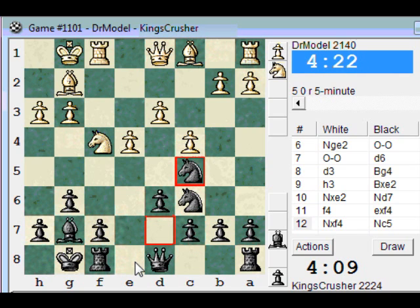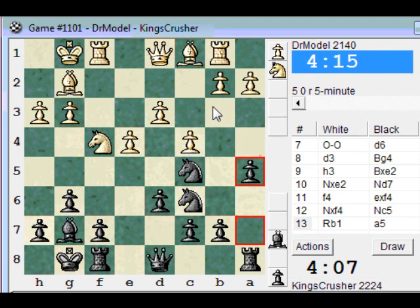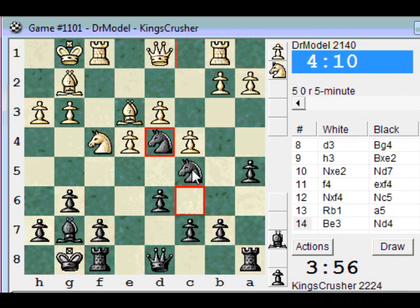Let's rook e8. I'll keep the dark squares gripped. I'll just Bishop d4 here or Nd4. Try and play knight e6 — if he takes, I'll get his pawn towards the centre, so knight-knight here and then c5.